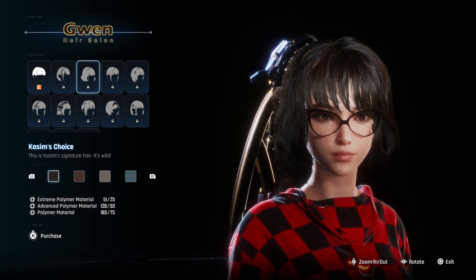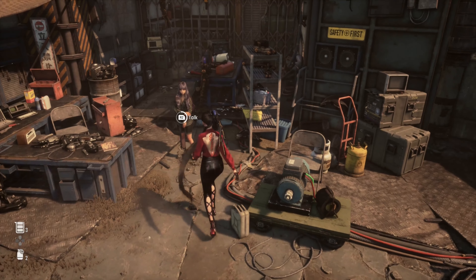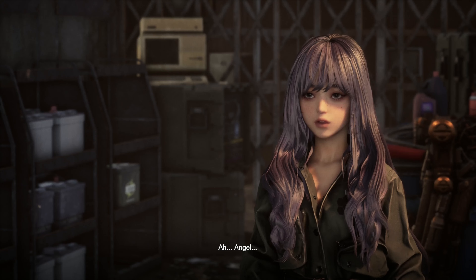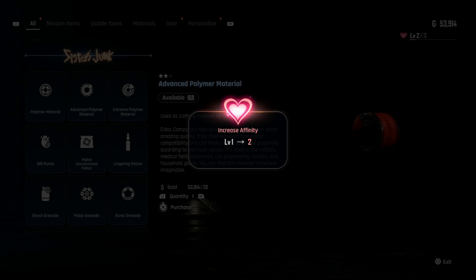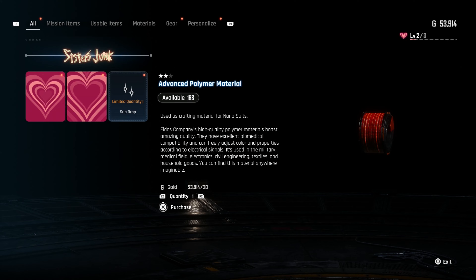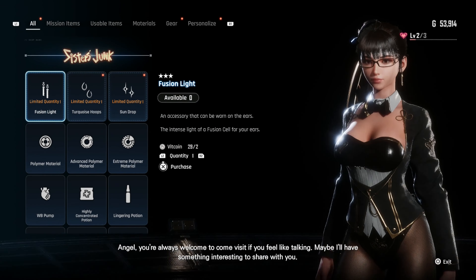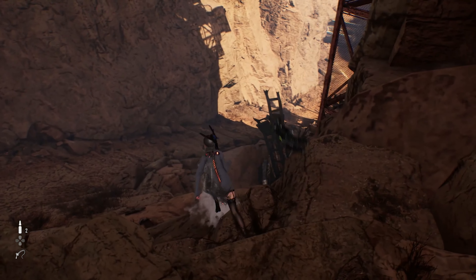You'll once again have to spend polymers to change your hairstyle. The final two customizable elements of Eve's look are earrings and glasses. You can find a selection of earrings that can be purchased from Kaya once you increase her relationship level, which is done simply by buying stuff from her. You'll get new options at both level 2 and level 3 relationship levels. You can also find earrings out in the world in the same small chests that outfits are found in, but they're pretty rare.